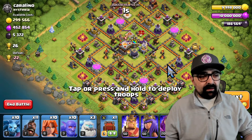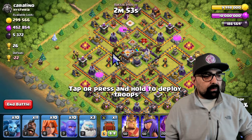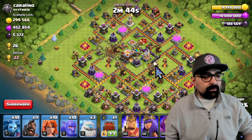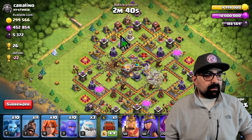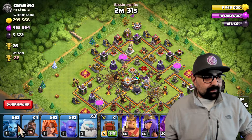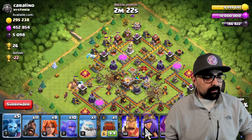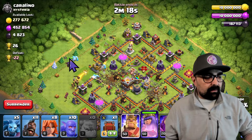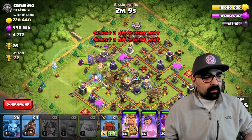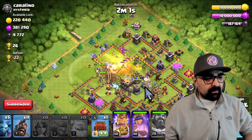Which side do we want to come in from? I'd say we come in from this side — we've got the single inferno and the multi-inferno. I'm going to take the earthquake spell: one, two, three, four — open this side up. Then one, two, three, four — open up this side right here. Now the base is basically opened up. I'll create a small little funnel: ice golem, ice golem, then one Valk, one Valk on the side, a couple of minions. Then I'll send in the Queen, the second ice golem, then all my Bowlers and Valks behind with the Grand Warden, to make sure we survive that first hit. I want to pop the Grand Warden on the first hit.